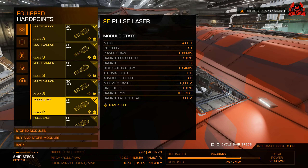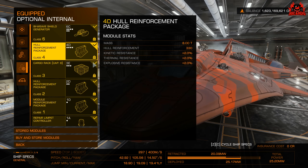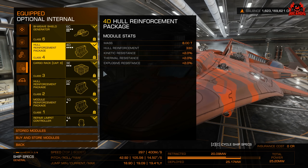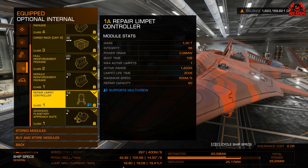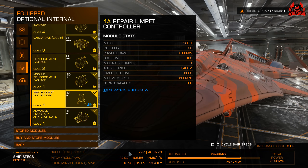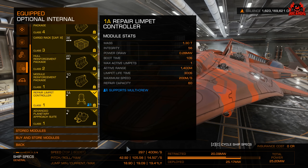If using this for Thargoid stuff, unless they stop modules basically rotting in front of you, you'd be looking at engineering. Adding any additional beam weapons will push you over the power limit, so choose your loadout appropriately. On the optional internals, biweaves or anything more will push you over that 6A power plant. I might swap in a bit of cargo, put a collector limpet in instead of a repair limpet, or even just a surface scanner.